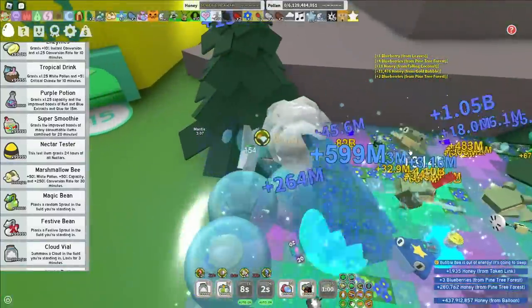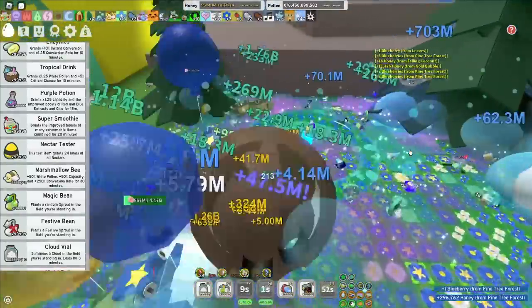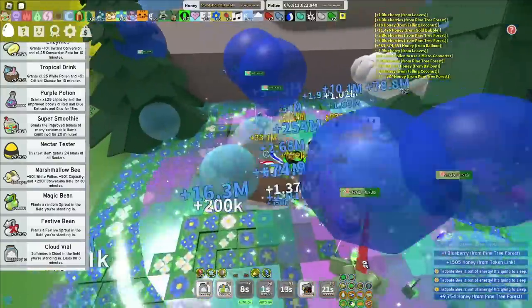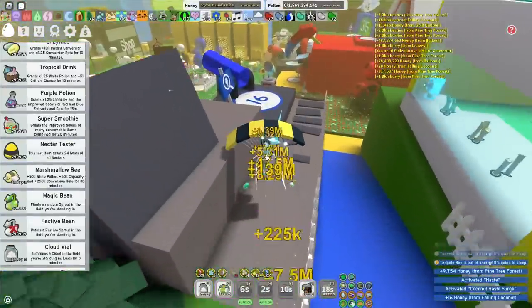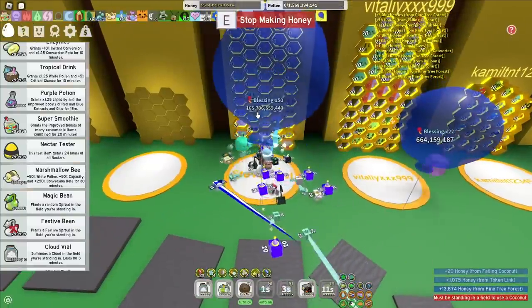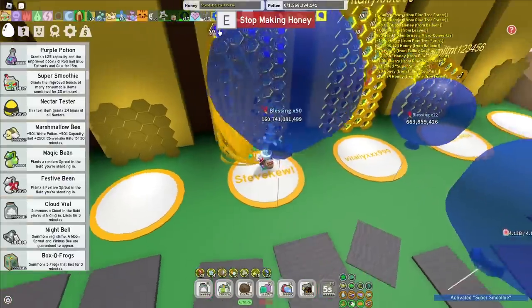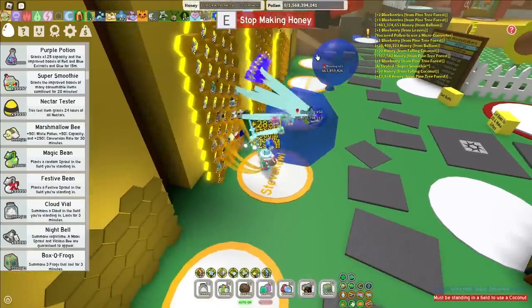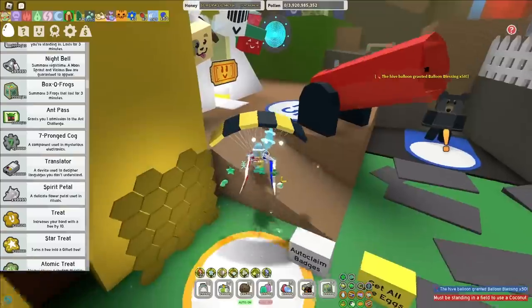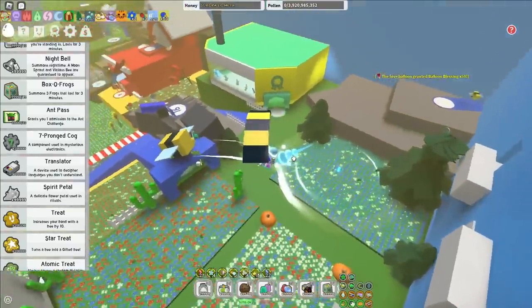If you didn't know, I tried making this video like a month ago, but my mic ended up sounding really bad. Look how much honey I'm getting - this is insane. And I just got another 1 billion capacity just from that. I wonder how big my balloon at the hive will be. I should get balloon blessing, because balloon blessing gives you capacity. Wait, I'm onto something - times 50 balloon blessing. Pop a super smoothie for the conversion. Balloon blessing gives you capacity, right? I'm not completely crazy here. Yeah, times 2.5 capacity. I forgot I could do this in my old video. I got 3.9 billion capacity in my honey pouch just by doing nothing.